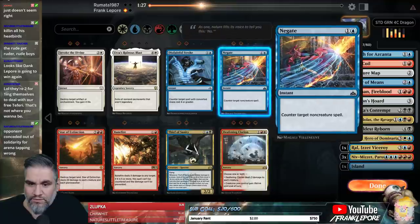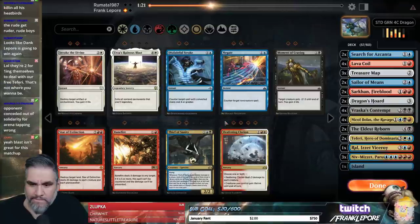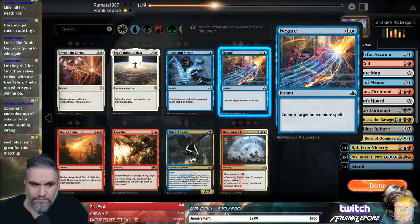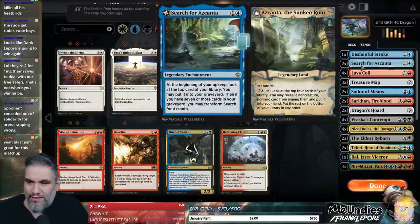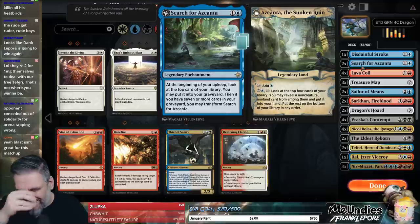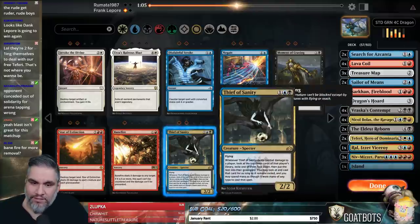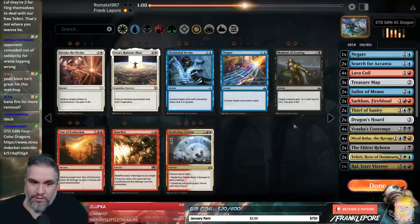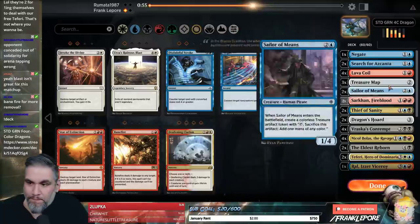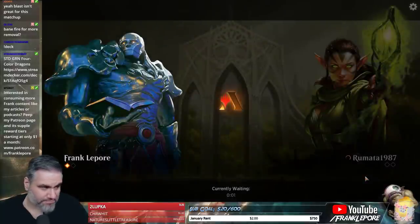Clarion can go. We have three slots — I think it might be like one Disdainful Stroke. It only counters Crackling Drake. I might like Thief of Sanity as an early guy. The one Negate seems fine. I don't care about Banefire — maybe I do. I'll bring Banefire. Banefire just kills Niv-Mizzets, kills Drakes. It's fine.